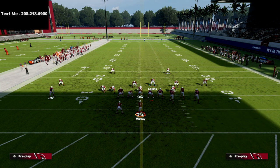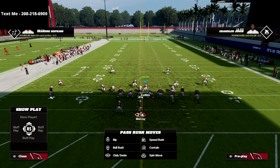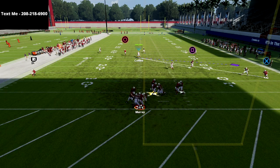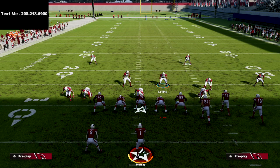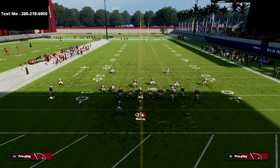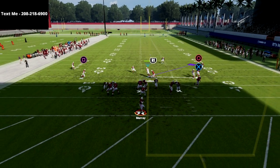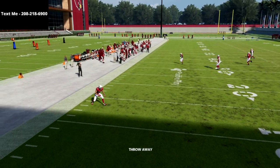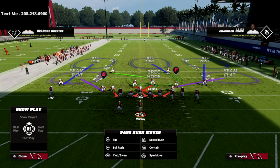If you hover in the right-side A-gap, your looper will often come through the middle, but the edge rush will get more consistently picked up. So who you user is important. From that formation, that's the edge rush tradeoff you need to understand and keep in mind as you're building this defense.